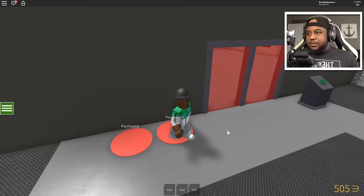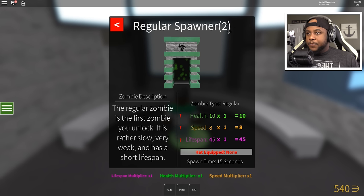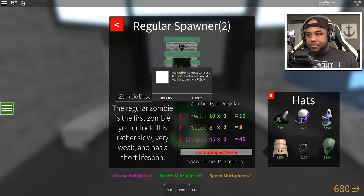Let's get some lights going — this is awesome! Let's not forget we got the regular spawner. We can upgrade — hat equipped, spawn time is 15 seconds. The regular spawner, we got two of those. Can we equip the hats? We can put the hats on them, that's pretty awesome!